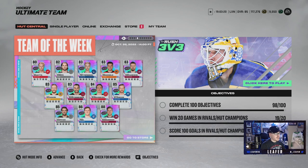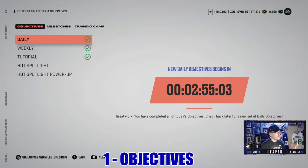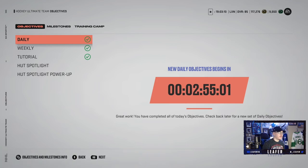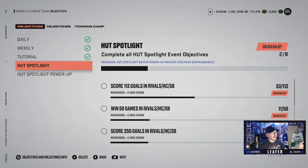Right now we're in Hockey Ultimate Team and I'm going to show you guys a couple of methods that are pretty good to get some free packs, free coins, all that good stuff. First things first, we're going to head into the objectives. You can do your daily objectives which give you coins for completing them, your weekly objectives obviously too, and then you've got the HUT Spotlight objectives that are here for 50 days.